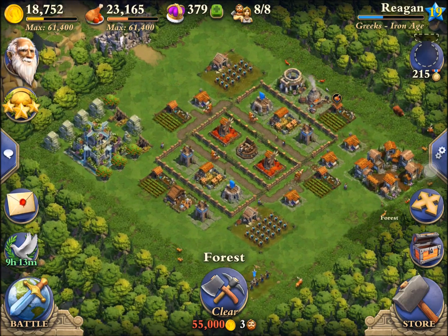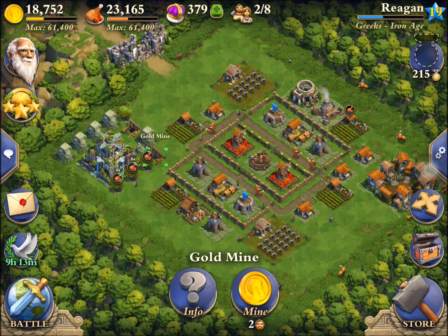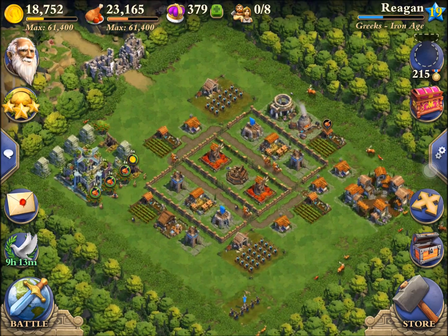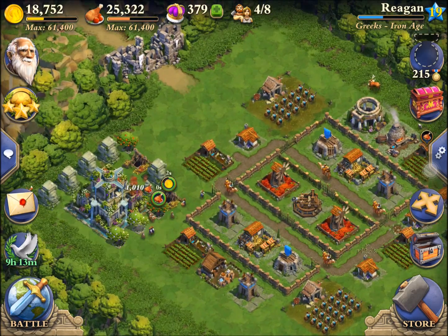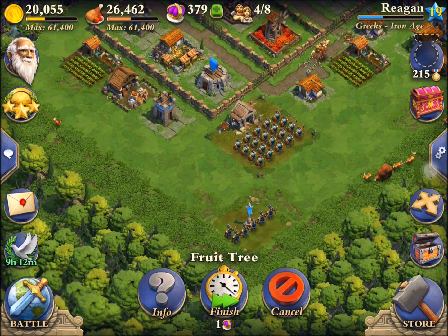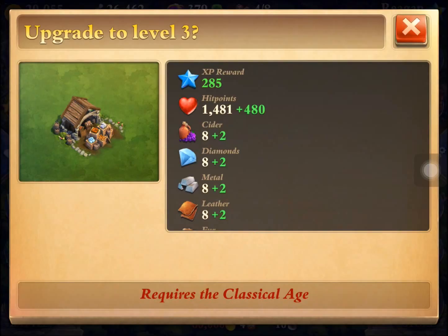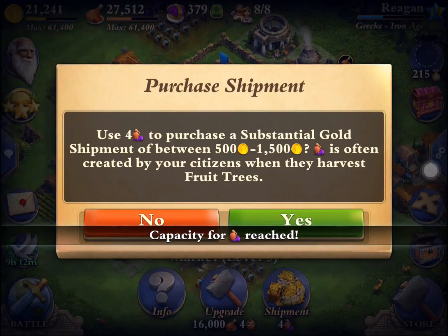I am finally in the Iron Age here and I have a different base layout. I put the mortar in the middle and I've got the two garrisons along with my three towers. I went ahead and moved those storages inside the walls because when I get attacked, people were just taking advantage of those outside and stealing all my loot, and that was not sitting too well with me.